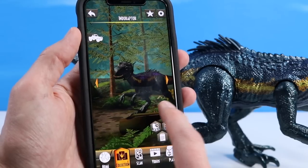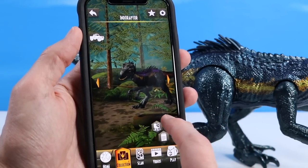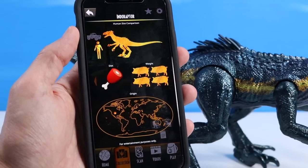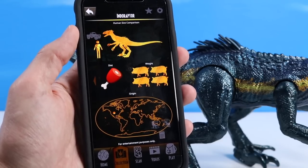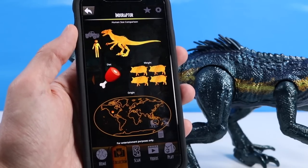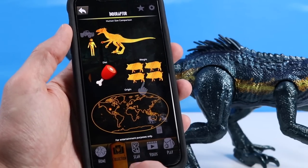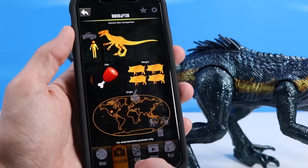From all around, pretty impressive — a pretty impressive dino. For information: about double the height of a fellow, diet of meat of course, weight of four pigs, and origins right in the middle of North America. Probably one of those crazy labs where they were created.